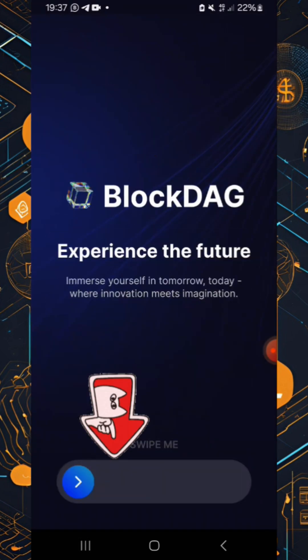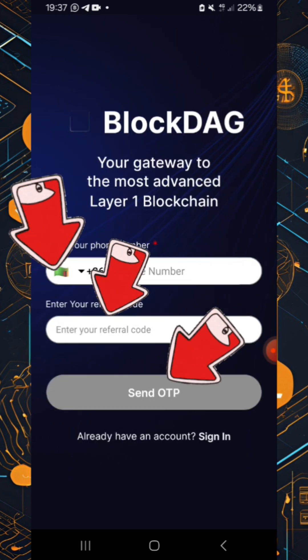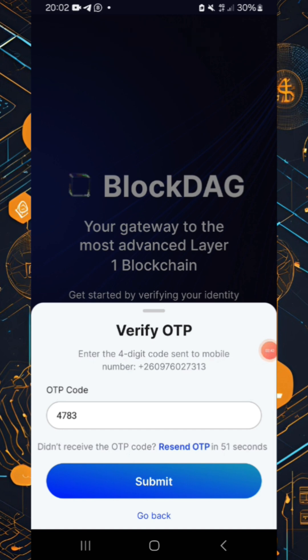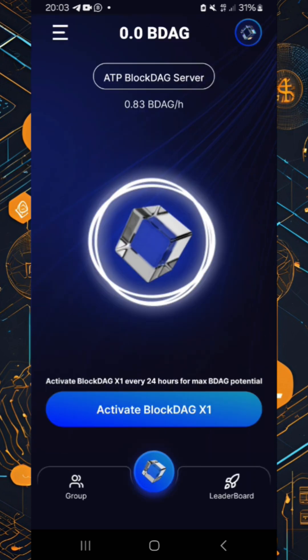Once you click the link, you'll find yourself on the registration page. Swipe right and go with the phone number option. Punch in your phone number and also enter the referral code, then click send. A code will be sent to your phone number — pick it up, paste it in, and hit submit.